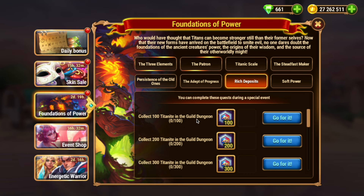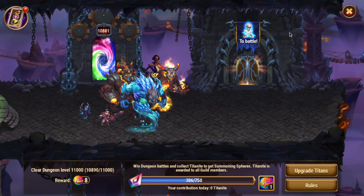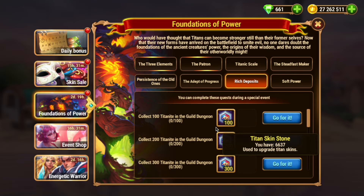Rich Deposits give you skin stones for collecting Titanite in the dungeon. Really good quest — collect as much Titanite as possible.